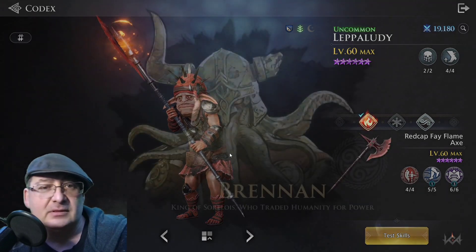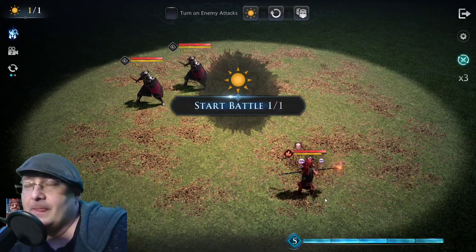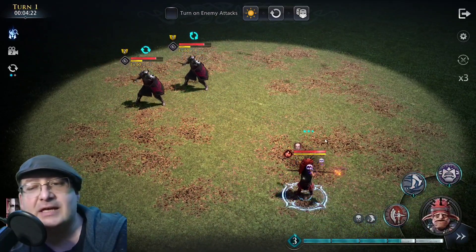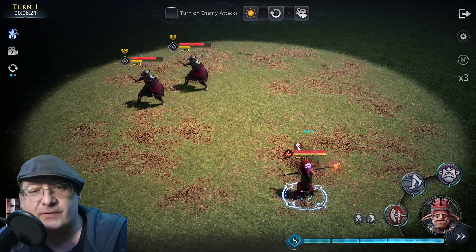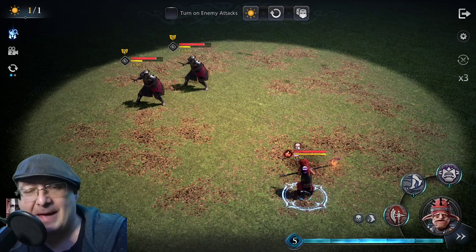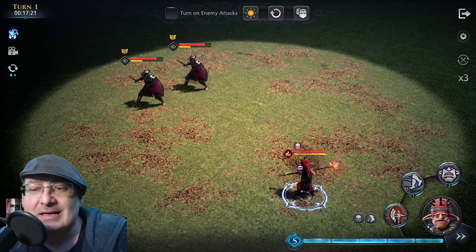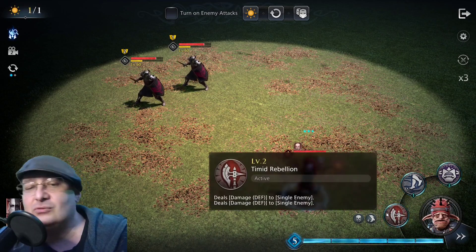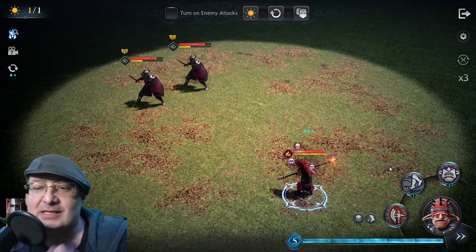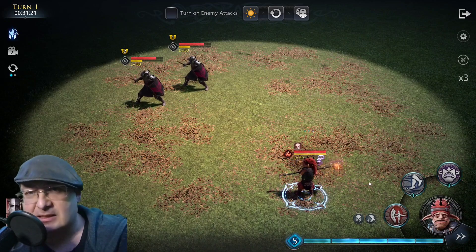Let's go into the test skills. The only unconventional thing about this character is that he starts each turn with fear — it's part of his passives. Now you can negate this passive by 20% once you level up that passive, which we will talk about after this. His basic is nothing really to write home about — it's basically doing damage to a single enemy, and his damage is going to be defense-based.